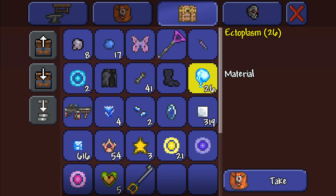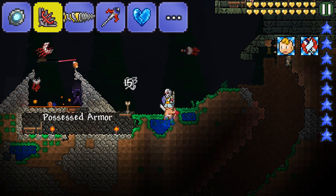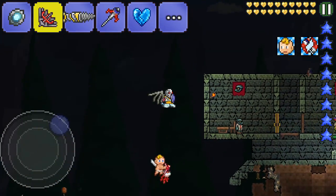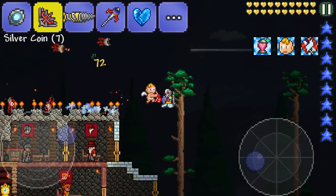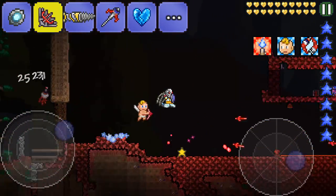So we do have all of our Ectoplasm now, which is really cool. We could make a pair of Ghost Wings, but I'm not going to. I think our dungeon's to the right — yep, it's to the right. So we're going to head over to the dungeon, and then we'll go to Golem as well and hopefully kill him today, which I don't know if we will or won't — it all comes down to the luck of the draw.